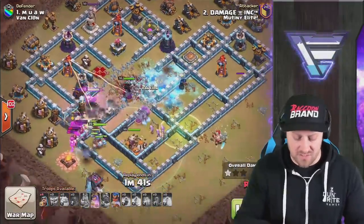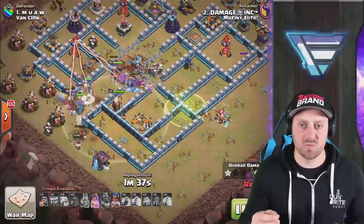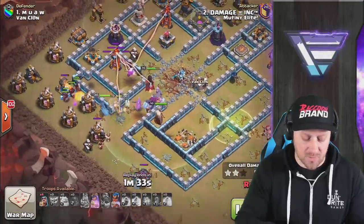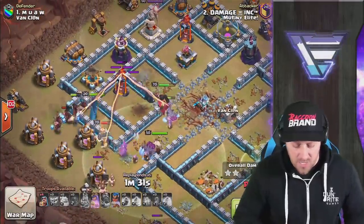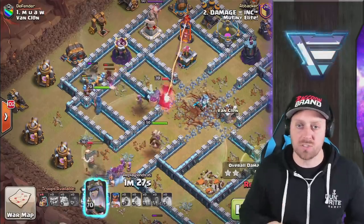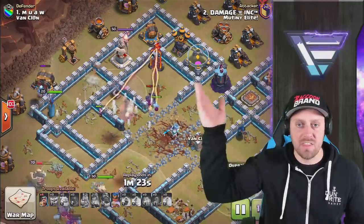The attack is looking great so far. There are a lot of Wizards following behind that P.E.K.K.A. as well, because they came out of that Siege Barracks. The Hog Riders are pathing around, getting some great value. No more spells — we have a Queen's ability, a Champion's ability, and a bunch of Wizards left in the attack, and they're going to be going in and taking out this Inferno Tower.